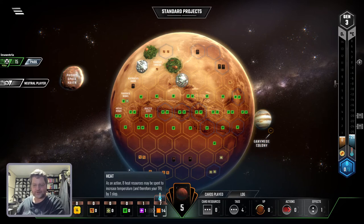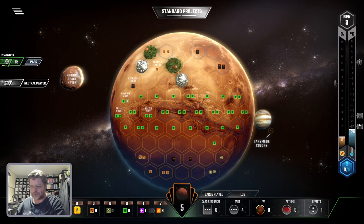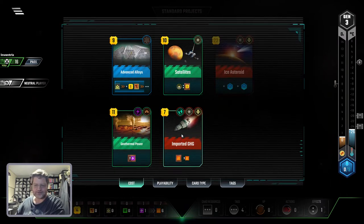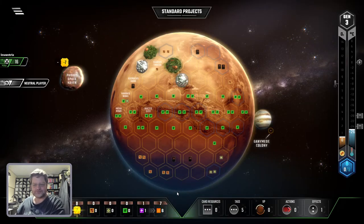Now I have 14 heat, so I can go up by one. Yay. Now if I go up by another one, I can get an automatic heat. I have enough money to do it. I'll do this instead — it's cheaper. Gives me three heat, plus one heat generation per turn.